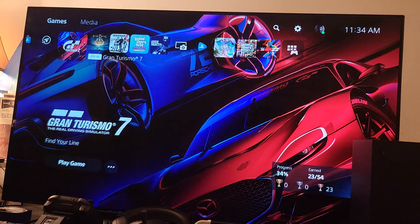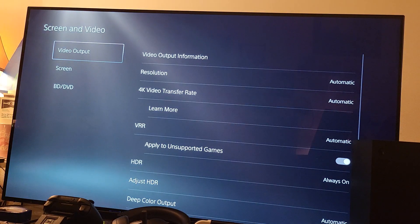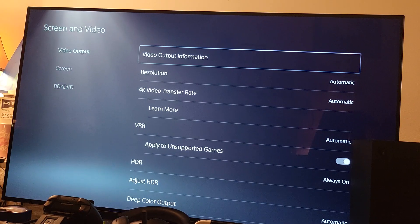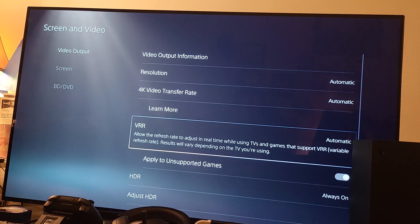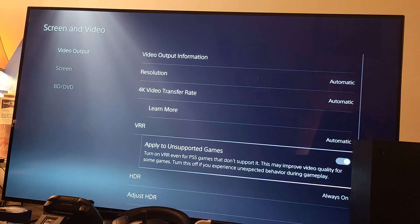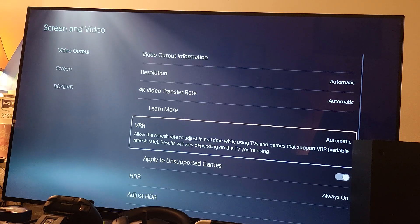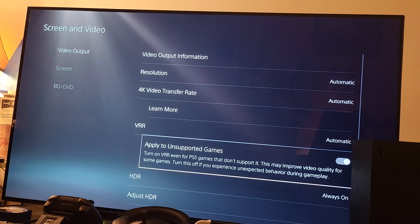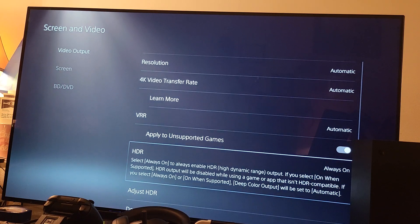Here's how to turn this on: go to Settings, then Screen and Video, come down to where it says VRR and keep it on Automatic. Also enable 'Apply to Unsupported Games.' So not only do you have Variable Refresh Rate, but you also have it on games that don't even support it, and you can have HDR turned on as well — VRR and HDR at the same time.